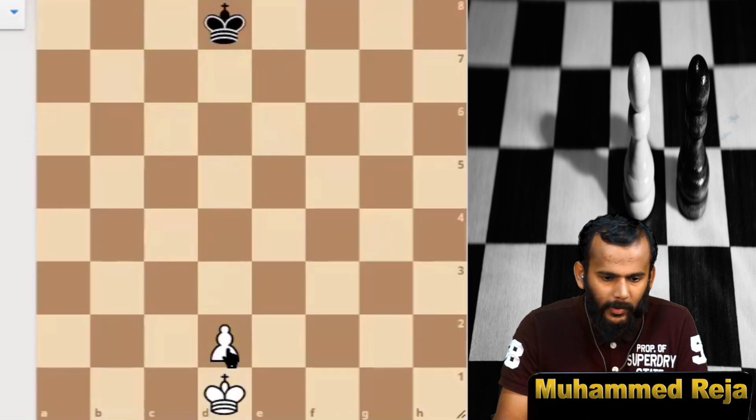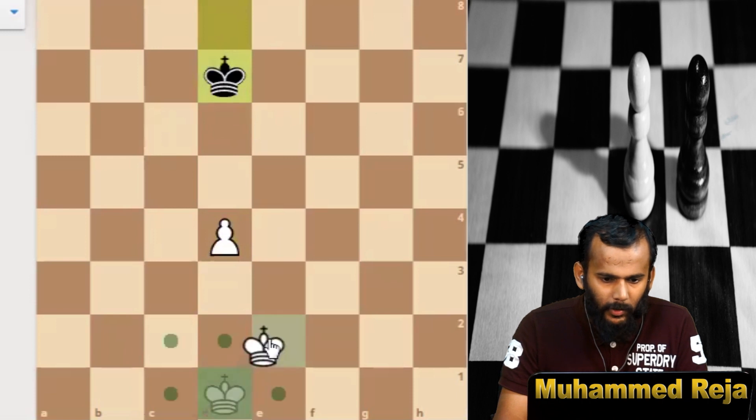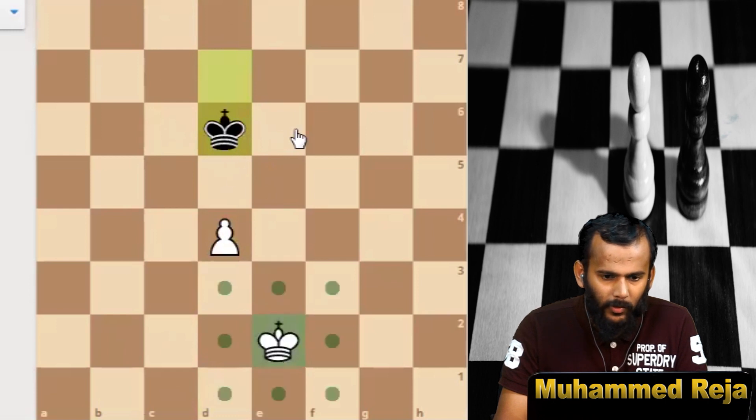The wrong way of playing this endgame is if white plays pawn to d4 as the first move. Then the key squares become c6, d6, and e6, and the black king can reach those key squares first, so the game is going to be a draw. After pawn to d4, black is playing king to d7, king e2 — so black's king is already in the key squares. White cannot reach those key squares if black plays perfectly.